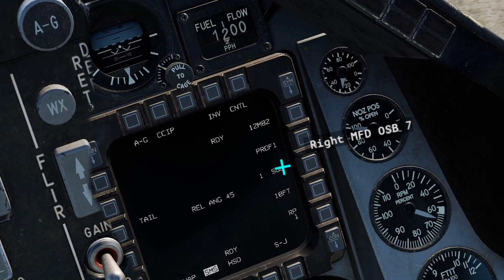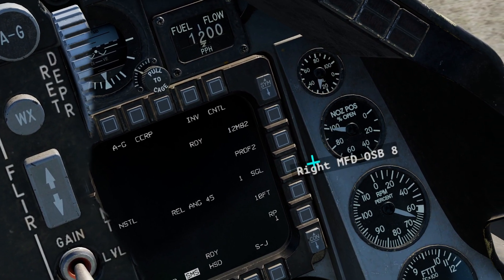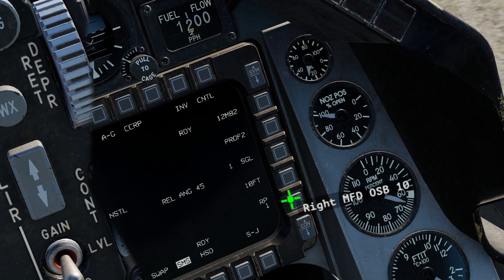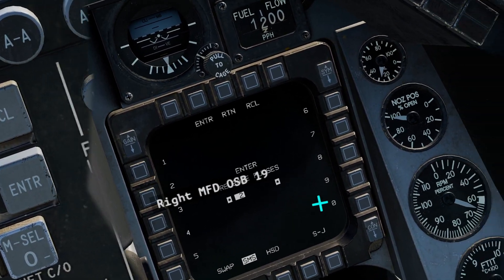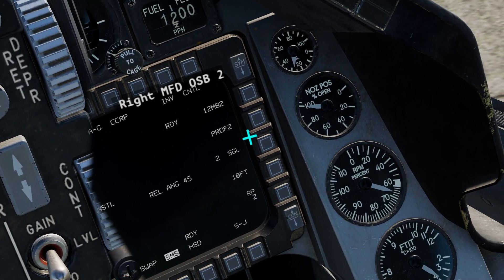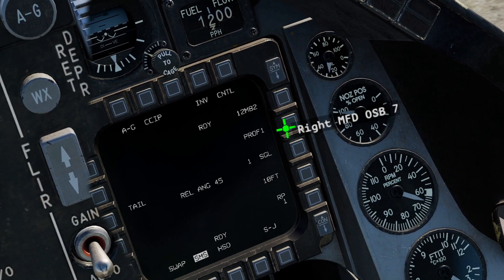You can set profiles for quick release methods. I'll actually do that here for later demonstration — I want to do ripple two singles with 10 feet between them. And now I can quickly toggle between them by clicking the profile button.